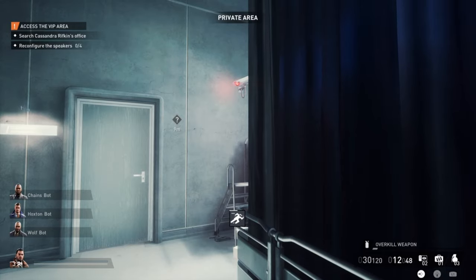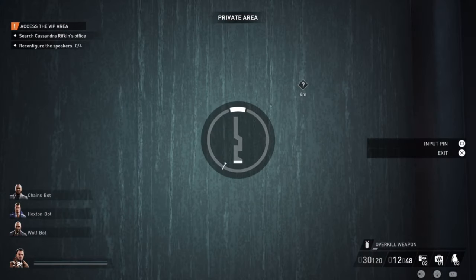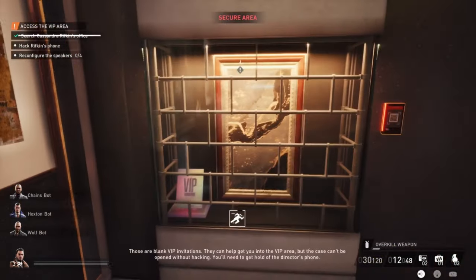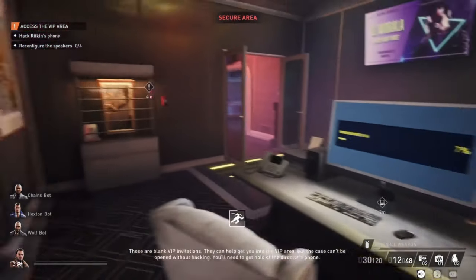Pretty simple, I would say — just some cameras. You also have to lockpick two doors. Just make sure that no one sees you. When you get into the office, there will be two things. First, a cage where you have the VIP tickets. For this, you will need a QR code — we'll get that in a bit.